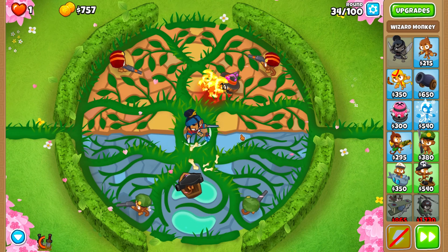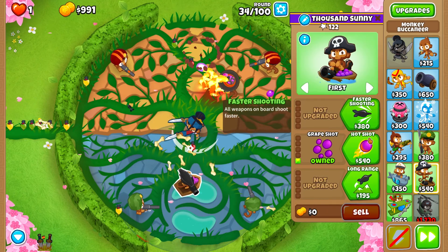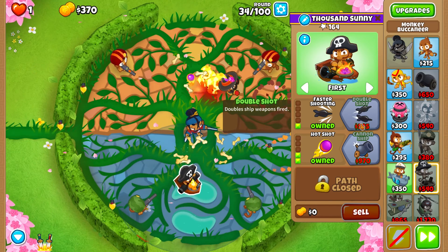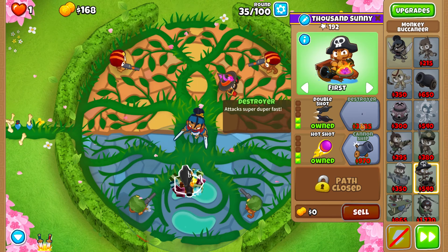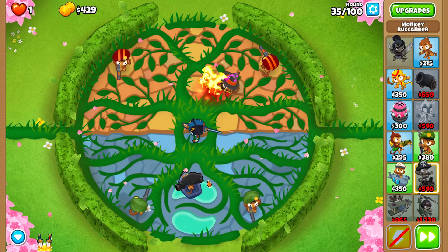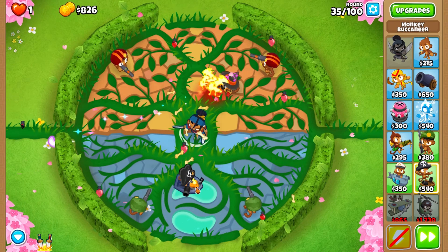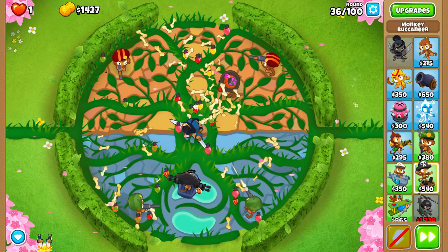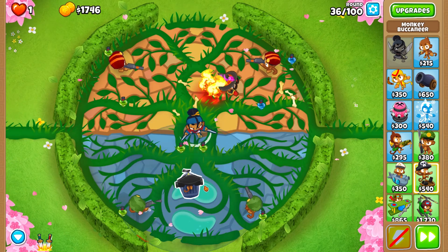Now we place the boat — it's gonna be a 3-0-0 boat eventually. This particular run is not a low tower count run; it's more of the most convenient run, I would call it this way. We're gonna get the destroyer and annihilate MOABs. Everything is gonna go very smoothly because Sauda has camo detection from level two, good pierce, and good attack speed.